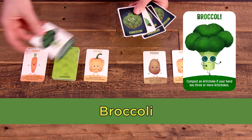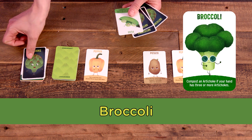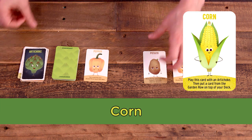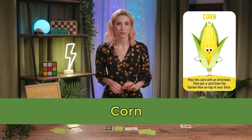Broccoli allows the player to compost an artichoke from their hand, but only if they have three or more artichokes in their hand. Corn is played along with an artichoke; the player then puts a card of their choice from the garden row on top of their personal deck.